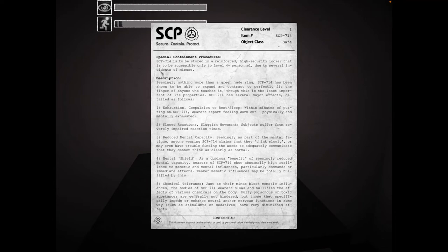Seemingly nothing more than a green jade ring, SCP-714 has been shown to be able to expand and contract to perfectly fit the finger of anyone who touches it. Though this is the least important property, SCP-714 has several major effects detailed as follows: exhaustion, compulsion to rest or sleep within minutes of putting it on — the wearer feels physically and mentally exhausted. Slowed reaction, sluggish movement, reduced mental capacity, mental shield, and tentacle tolerance.